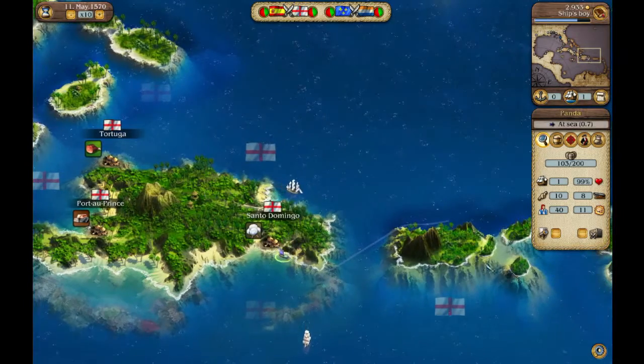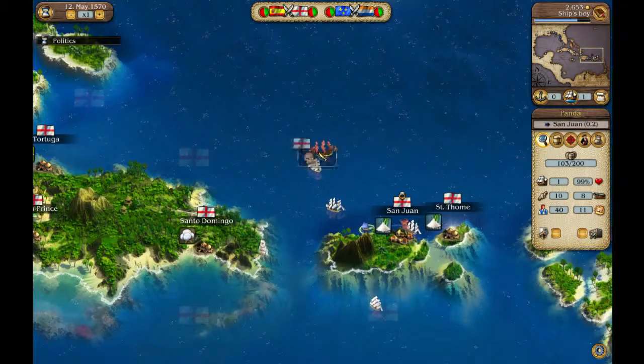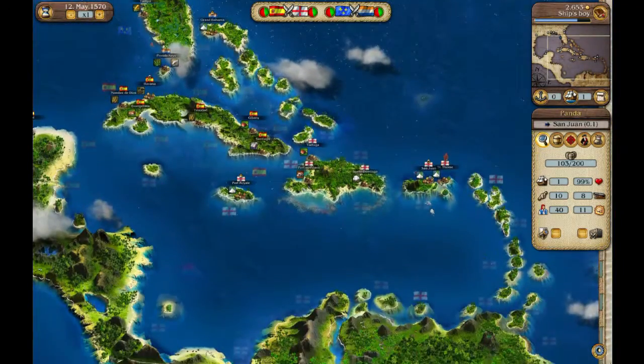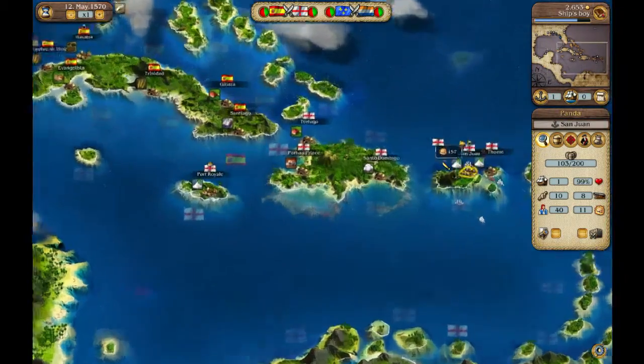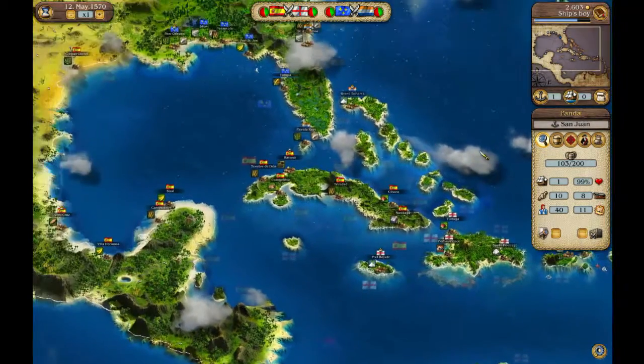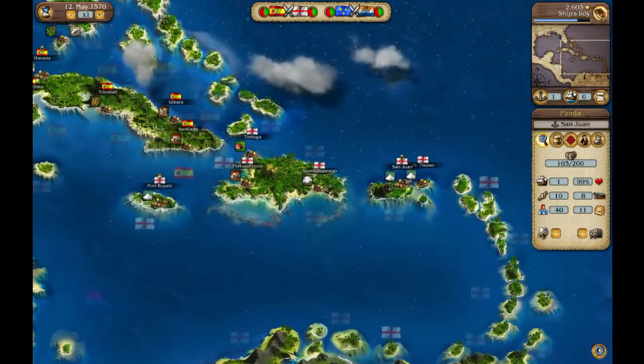The game does have combat in it — I wouldn't say it's amazing combat. And here you can see the Spanish treasure fleet, and here is the English one. All the treasure fleets kind of come in this way and head to their viceroys, then they will leave out this way, which deals with the trade goods and such.